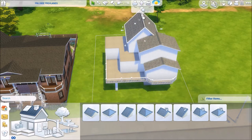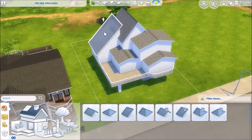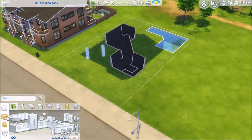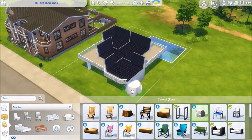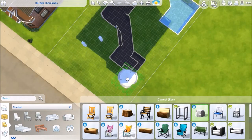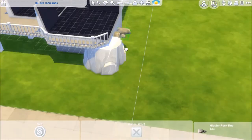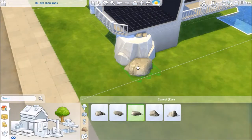We can't level terrain in the Sims 4, which really sucks. But you can come up with other creative ways to alter the look of the terrain by adding rocks and stones and, in this case, a seat. So I just sort of play with that a little bit.